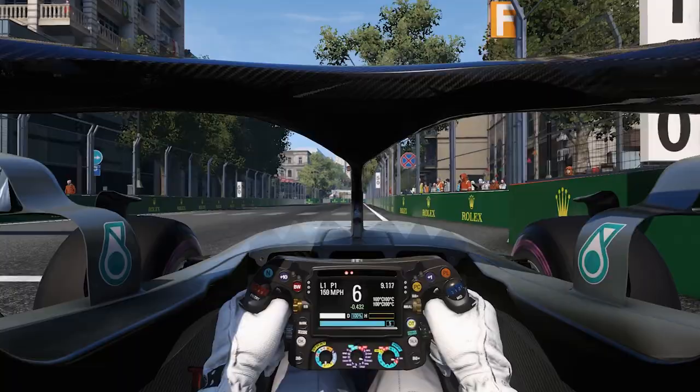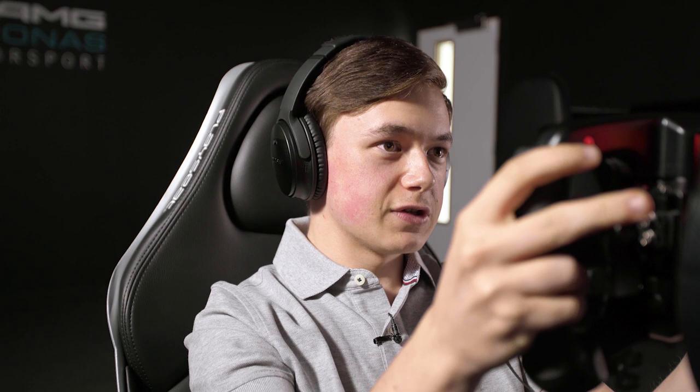Brake at the 100m board on the right hand side, down to 3rd gear, again clip the kerb on your side, use up all the road, then activate DRS for the second time in this lap.